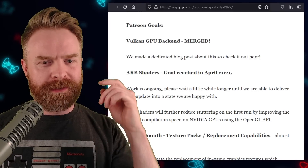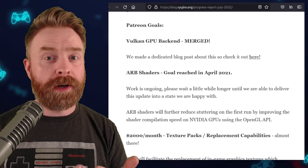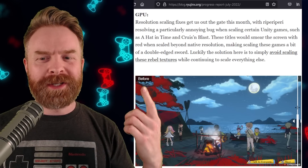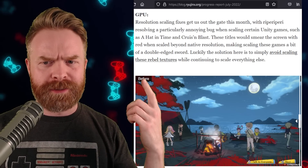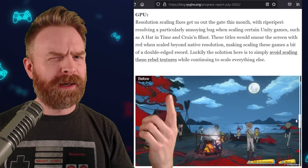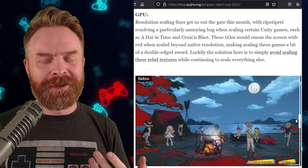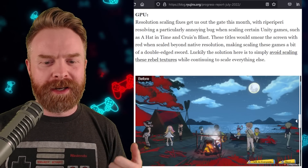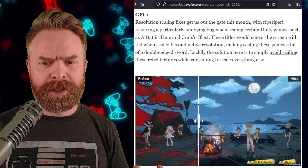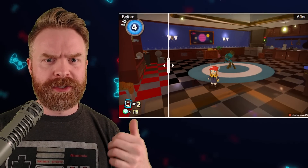First up is one of the Patreon goals: the Vulkan GPU backend has been merged, and it's recommended to use Vulkan when you are emulating Switch games — it performs better in general. We've also got some GPU resolution scaling fixes thanks to RipperRippy — I'm not quite sure how to say that, let me know in the comments below. Certain Unity games are looking a heck of a lot better. Here's the before, and this is the after — you can see a bunch of stuff got fixed. Here's another before and after, getting rid of those red checkerboard tiles.